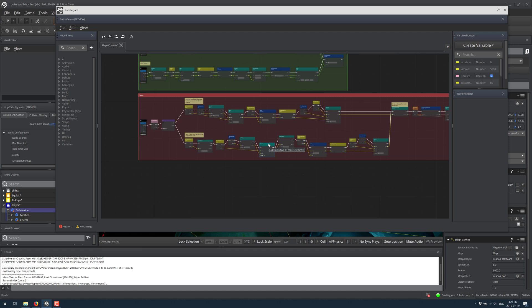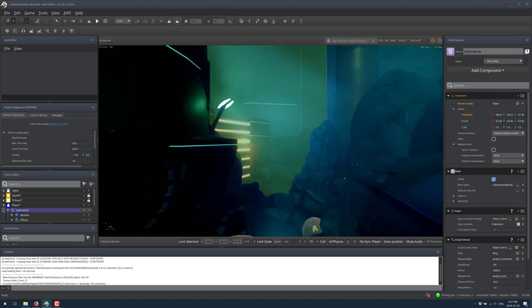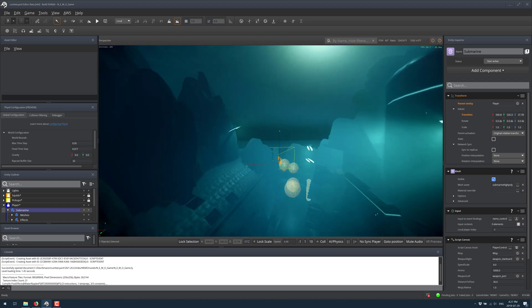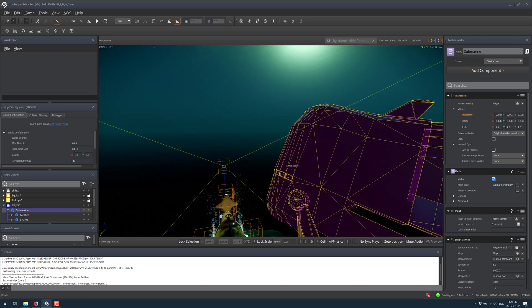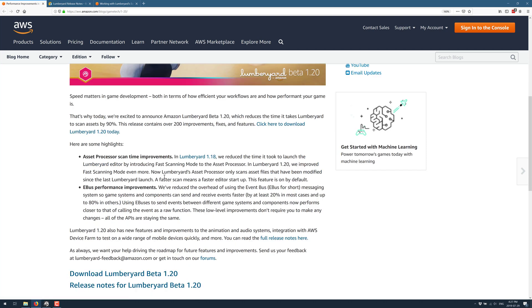That was actually released back in June — I just completely missed covering that particular bit of news. About 1.20: frankly, it is not the most overwhelmingly exciting release you are ever going to see. If you go to the blog, most of the major improvements here are building block fundamental things — improvements to the asset processor and the event bus system. Those are the two big features.